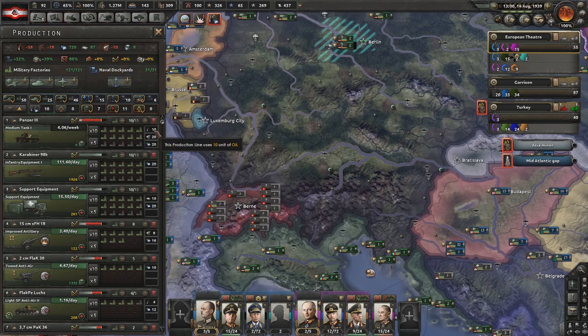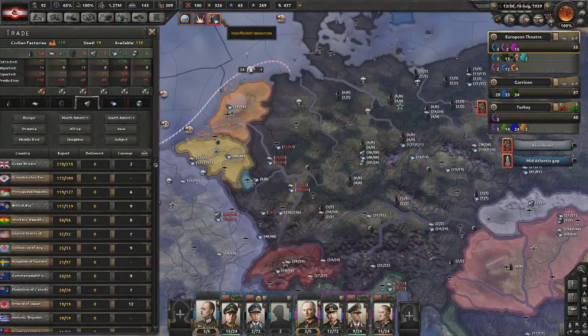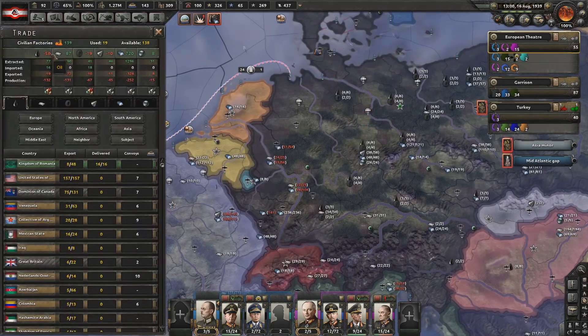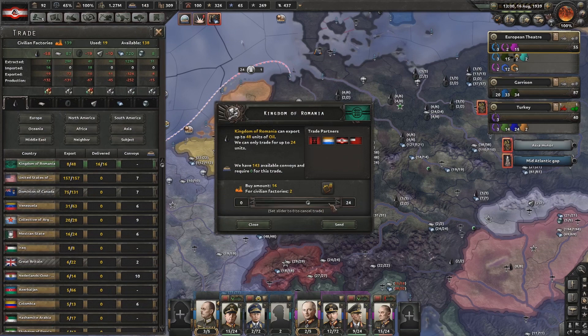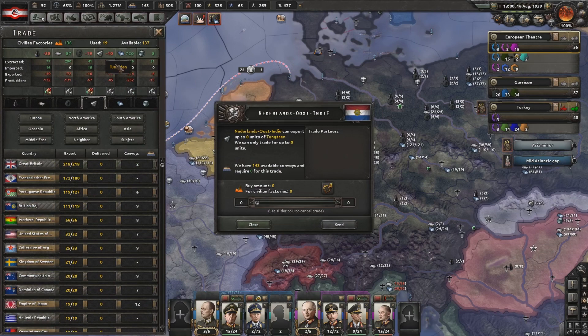They need oil, they need production lines. You guys excited for Man the Guns? They're gonna have fuel. Insufficient resources now — yes, we have quite a lot of insufficient resources. It's to be expected, really.